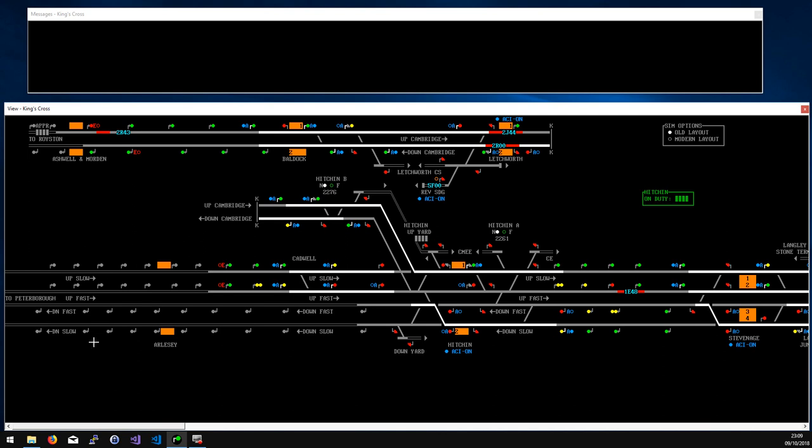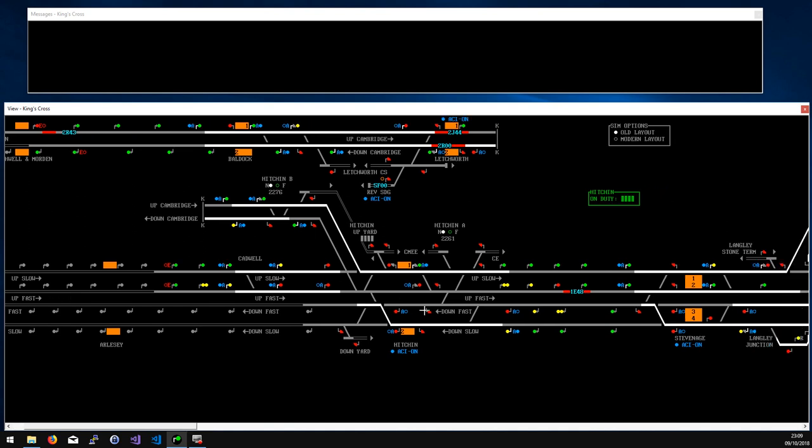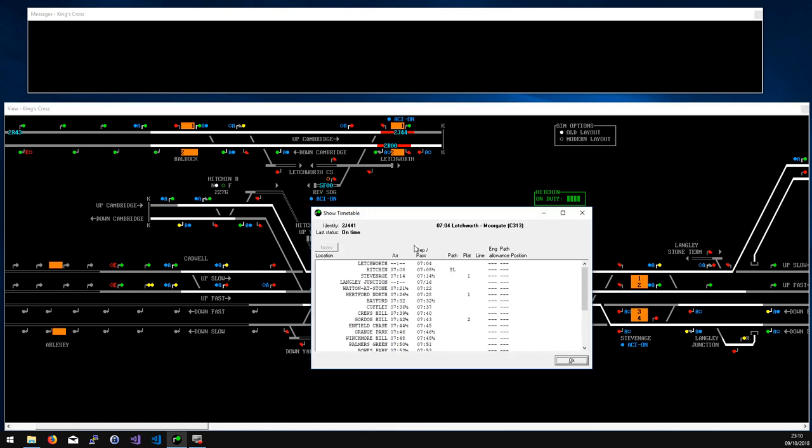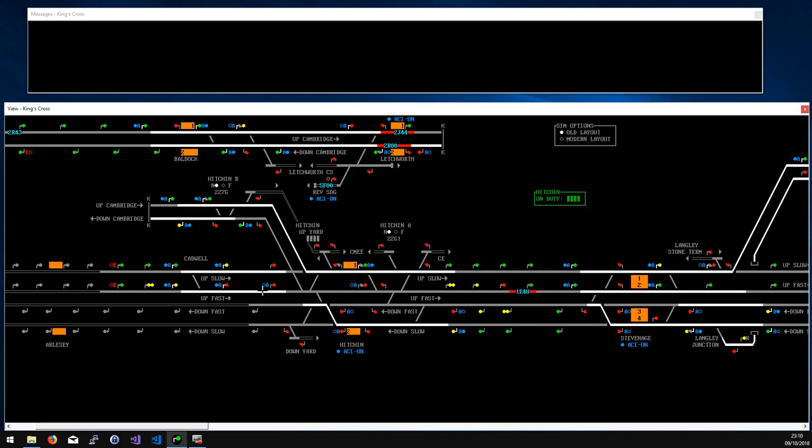At Hitchin station you get quite a lot of notice of trains arriving from Peterborough — there are around seven block sections on the up line before they reach King's Cross signals, and most of those two near the south are automatic signals anyway. The first thing to note about Hitchin is that because the platforms are only on the slow lines, there are a good number of Class 1 trains that cross from the fast line into platform one at Hitchin, and often come back out to the fast line, though sometimes they stay on the slow line due to traffic regulation.